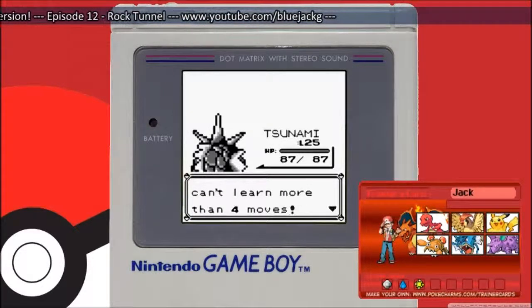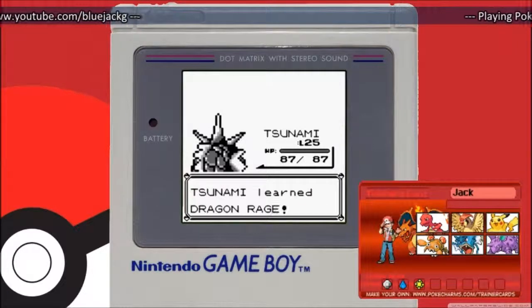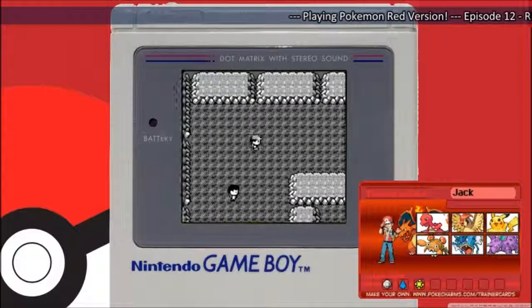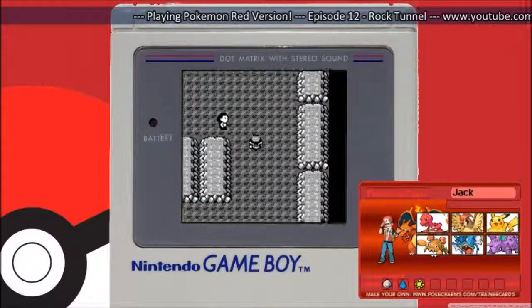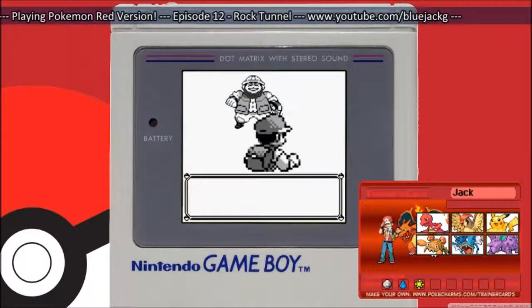So we want to learn the first dragon move, Dragon Rage, which I recommend you teach. Oh no — bye, Bubble Beam. No worries, we can play the game with Dragon Rage, no problem. My mistake, sorry. I could take Paras out of the front of the team, but I just want him to get some levels because he's a weak Pokemon. Maybe he can evolve soon.